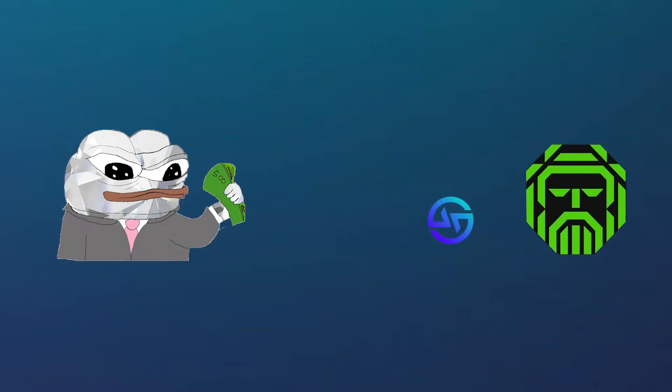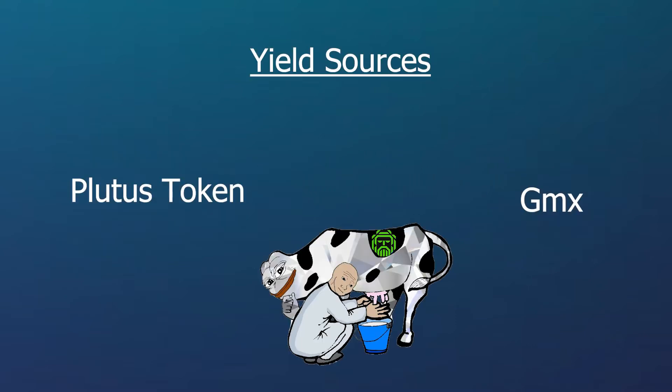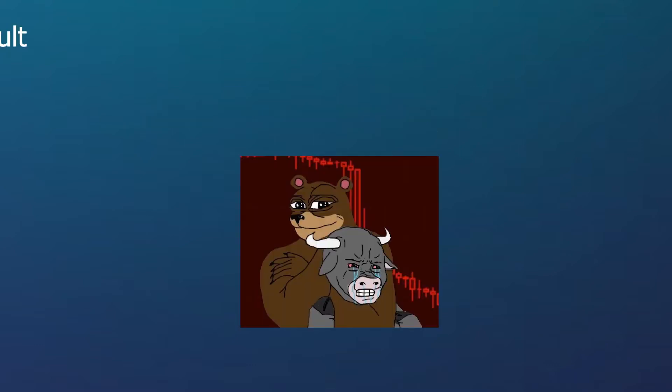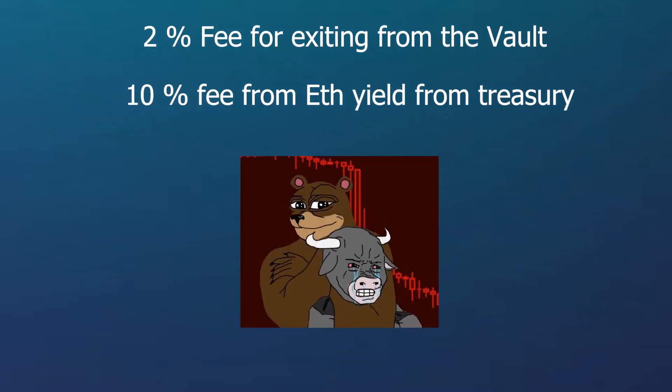By depositing GLP on the platform, users will receive back PLV GLP, which farms yield natively from GMX as well as the native Plutus token. Users will not have to pay any fees to change their GLP into PLV GLP, but they will need to pay a 2% fee when exiting the vault and a 10% fee from ETH yield being accrued.